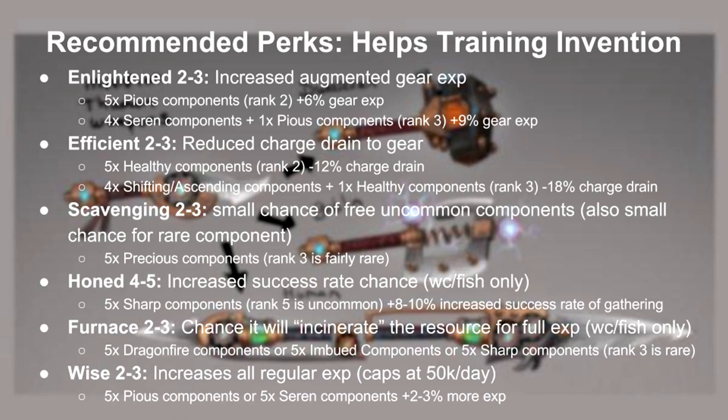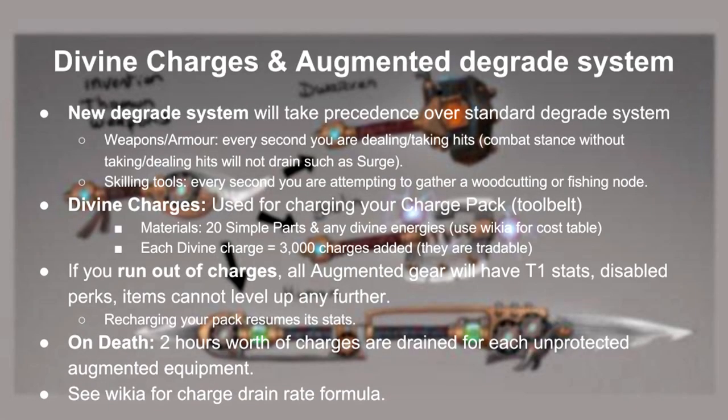I'll leave a full link in the description for best perk combinations. Now that you've augmented some of your gear, there's a new degrade system that takes over the old degrade system. Every hit you take or deal in combat drains charges. For tools instead, attempting to gather a skilling node consumes charges — don't worry about tools as it hardly eats up any charges. Divine charges are what recharges your charge pack in your tool belt. Each pack contains 3000 charges and is crafted from 20 simple parts plus any tier divination energy. Alternatively, you can buy them from the GE for around 110k each. If you run out of charges, your gear turns into tier 1 gear — in other words bronze — and all of its perks are disabled and it cannot level up further. Recharging your charge pack however resumes its stats. If you die with augmented gear, you'll lose 2 hours worth of divine charges if it's not protected.